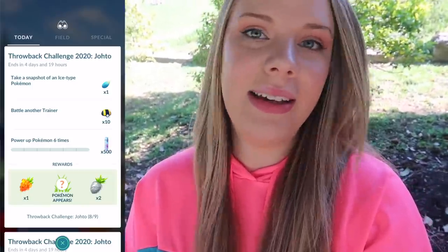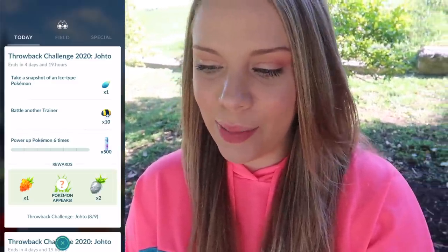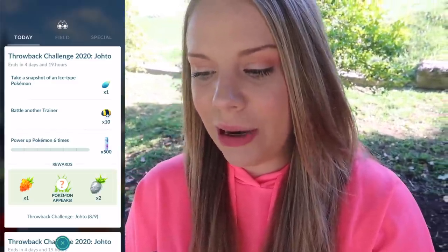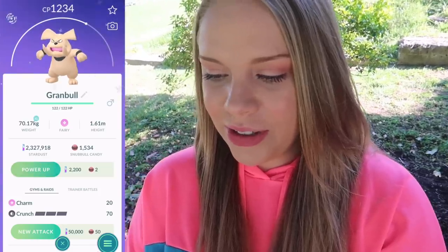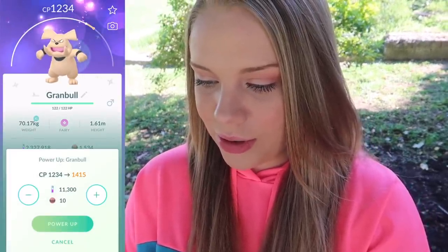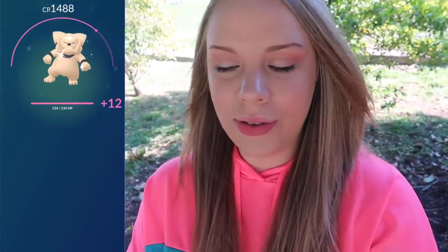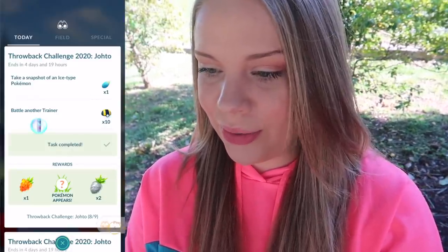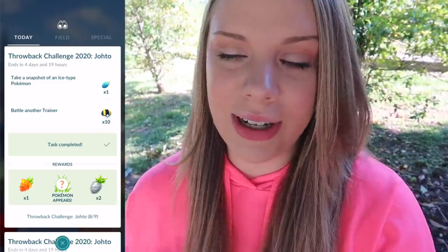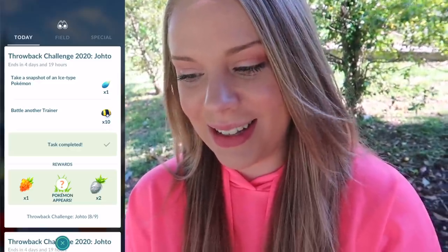Now we're on part eight — the last set of things before we can claim the Ho-Oh encounter. We need to take a snapshot of an ice type Pokemon, battle another trainer, and power up a Pokemon six times. I'm going to power up my Granbull — one, two, three, four, five, six. That's perfect, I wanted it to be just below 1500 CP. I don't know if Granbull is even good in the Great League PvP but just in case I want to use it. Now we need to battle another trainer in the Great League — that's the only PvP league I'm even decent in — and then we need to take a snapshot photo too.